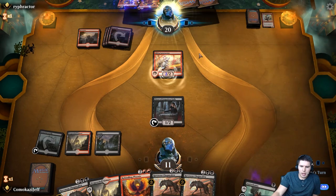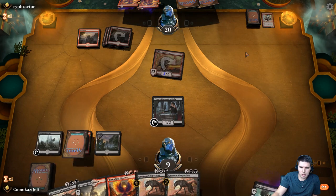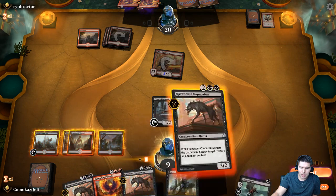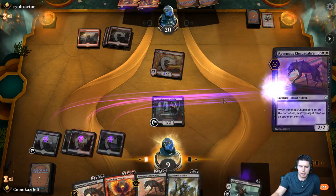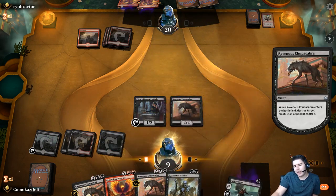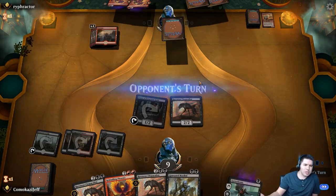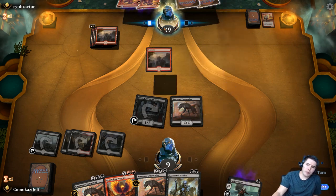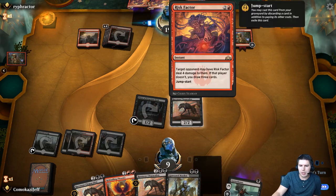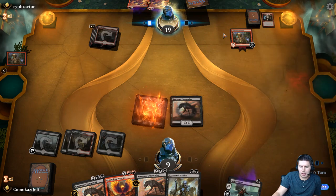Dragon Skull Summit — do we go Rekindling Phoenix or Ravenous Chupacabra? Let's go Chupacabra. Actually Rekindling Phoenix probably would have been better because we could race more — and we can play Chupacabra next turn to kill it anyway. But it does turn off Wizard's Lightnings, and that is important. Experimental Frenzy. Risk Factors can still be played, but they kill Priest. Now we definitely just go for damage.